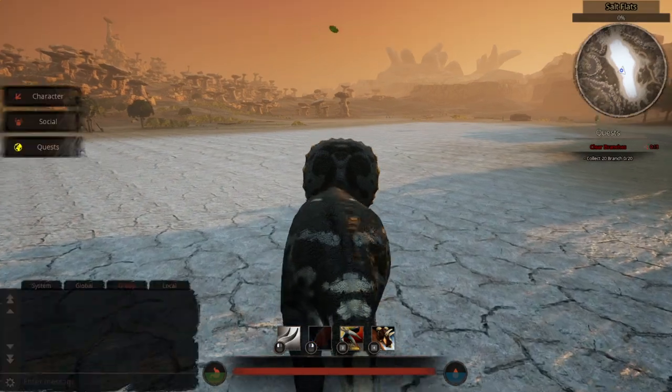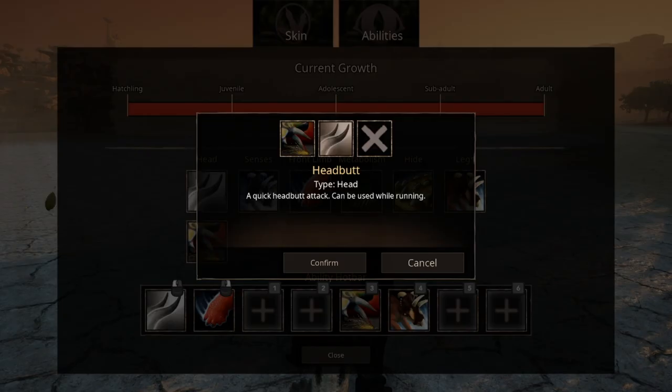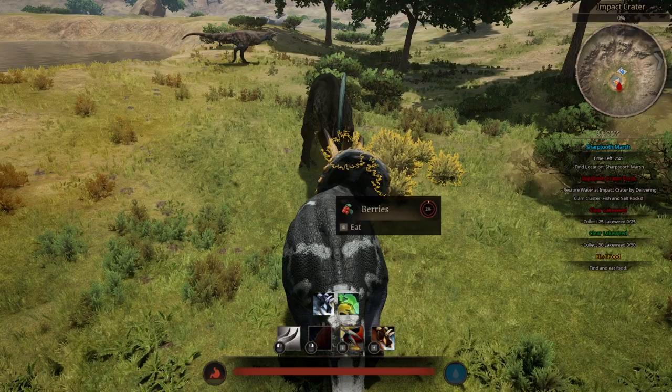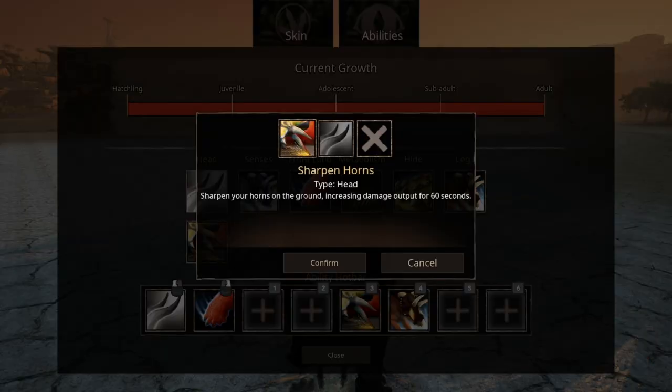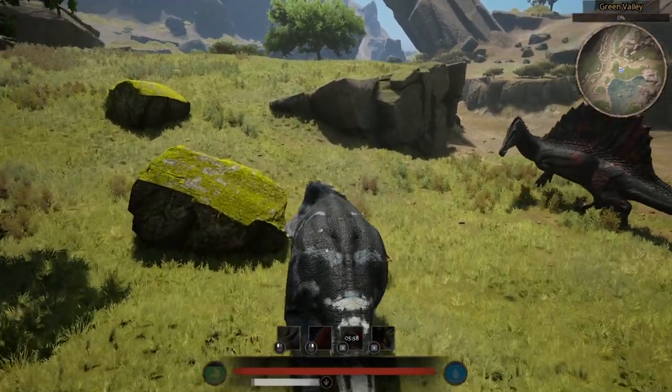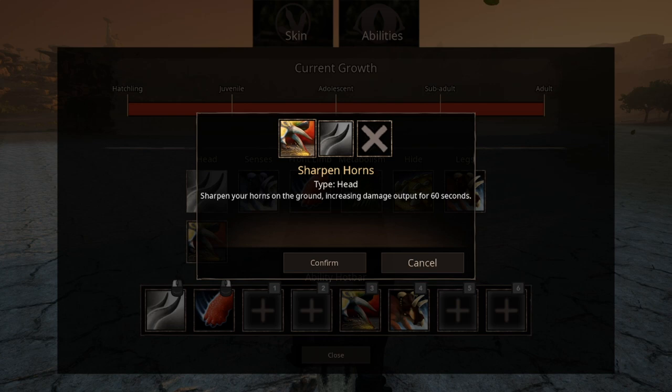As for the arsenal, trike is a powerhouse with powerful abilities. Of course we have a normal headbutt attack, a quick headbutt attack that can be used while running — pretty obvious, and you won't be able to attack back without it. Sharpenhorn lets you sharpen your horns on the ground, increasing damage output for 60 seconds — crucial. You can even 7 to 9 shot all creatures with it. It does drain stamina and has a massive cooldown, so do be careful when using it.